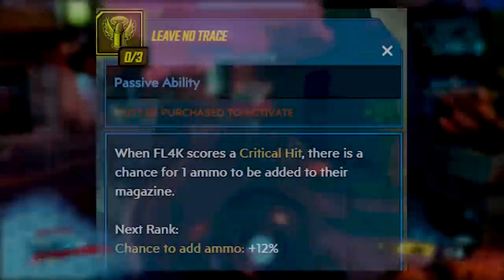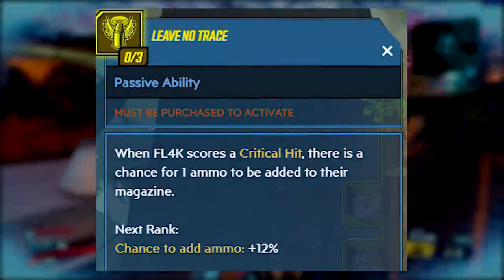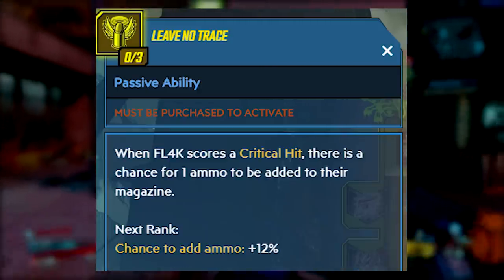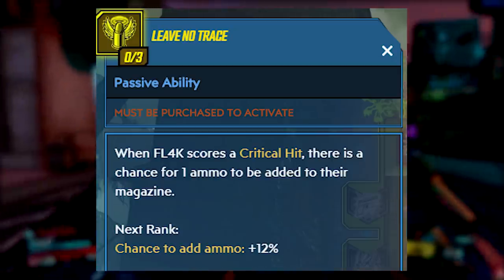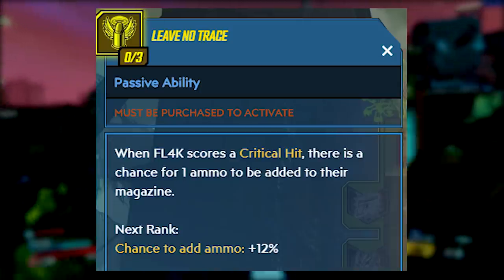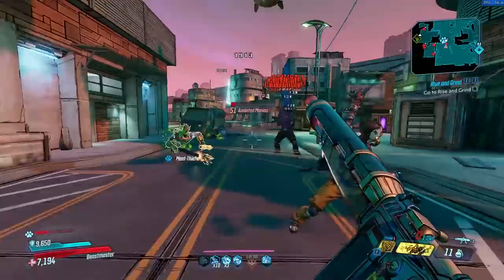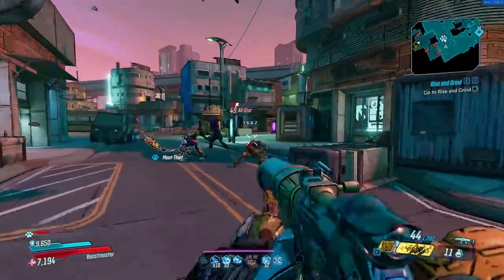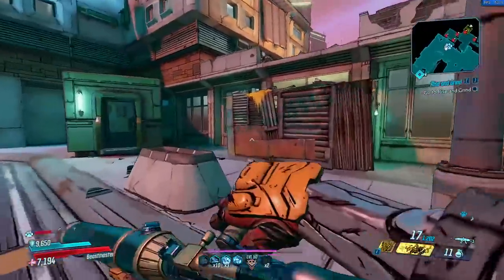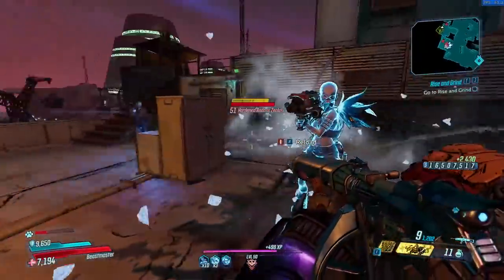Flak last week had Leave No Trace nerfed — they added a re-trigger delay of about one second. This was a talent where if you scored a critical hit, there was a chance for one ammo to be added to your magazine. I glossed over this in the last video because I didn't really see the impact, but it was a major nerf to Flak. The clunkiness of guns being used in Fade Away was a lot more noticeable, and it generally made playing Flak a lot worse.